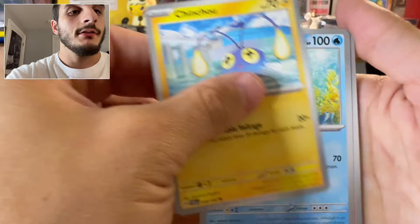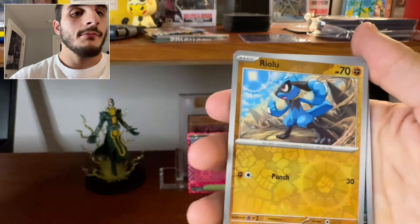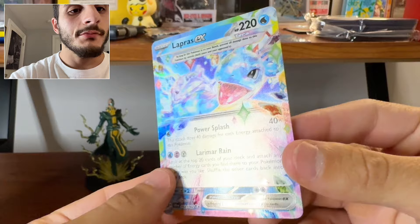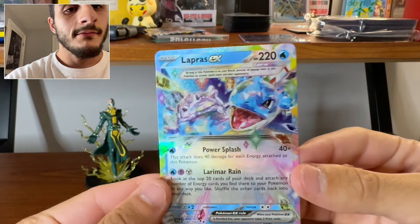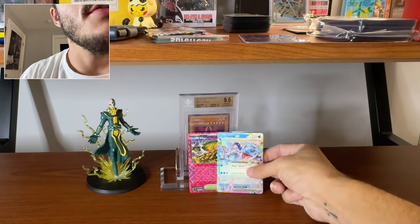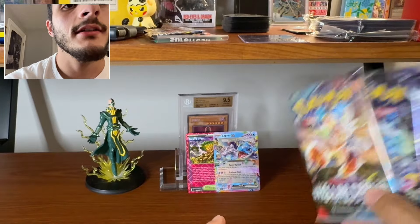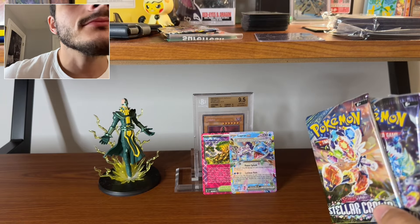Pack five — Chinchou, Torchic, Torchic, Salazzle, Drifblim, Payapa Berry, Ralts, Corphish. Oh okay — this is my first rainbow-looking card. That looks pretty freaking cool, man. Lapras — that's sick, I like Lapras. That's Gen 1. So far we have three pulls: one A-Spec, a Lapras double rare, a rainbow double rare, and an Illustration Rare. Four more packs to go.